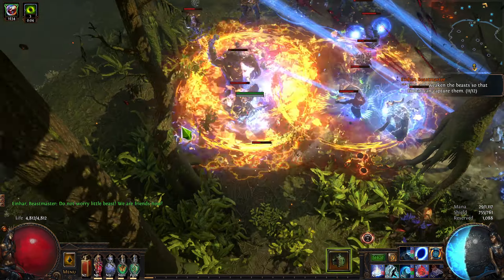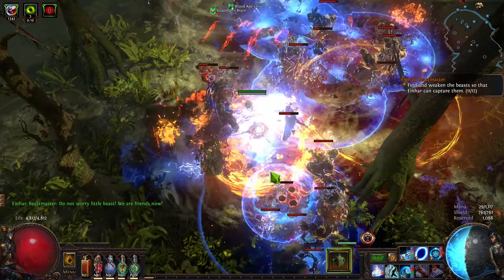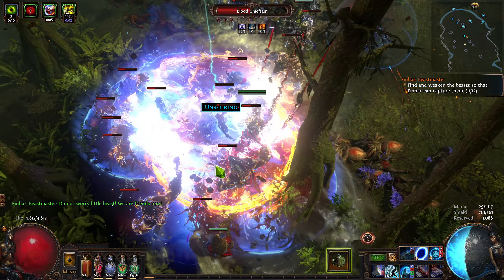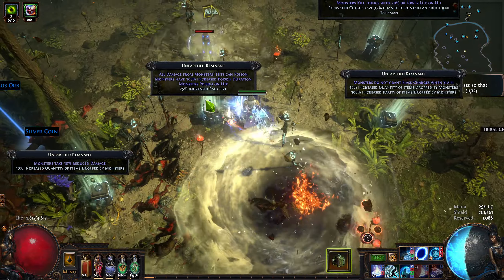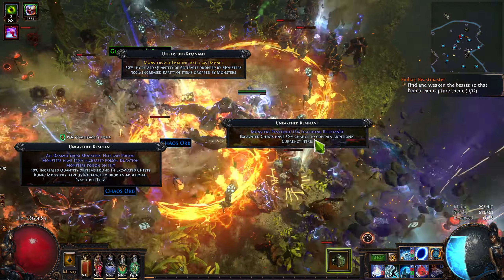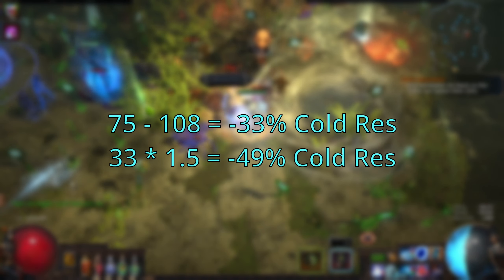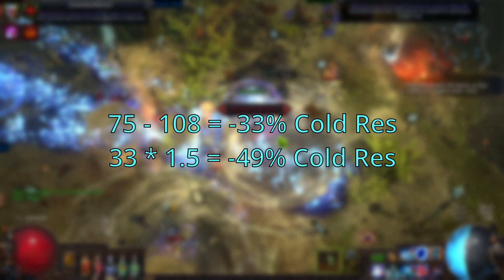This also means that negative resistance scaling, and therefore Eye of Malice, is more effective on things like Elementalist where you can greatly descale enemy Cold Resistance, and less effective the more Cold Resistance that enemy has. Because if the enemy had 75% Cold Resistance as a baseline as opposed to 0, now they don't go to negative 108 — unfortunately, they go to about negative 33, which isn't that impressive.